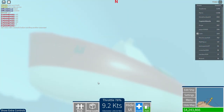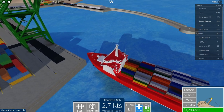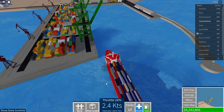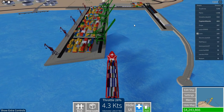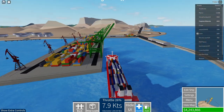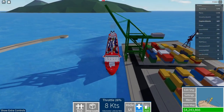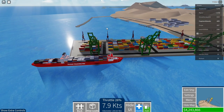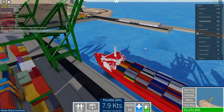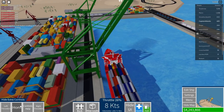You might be wondering why the ship is moving sideways — those are docking thrusters. They are essentially propellers on the side of the ship. You sail in and then use the docking thrusters to slide the ship sideways toward the dock, so it's much easier than trying to maneuver head-on.